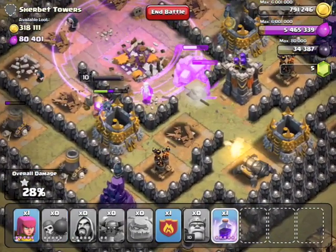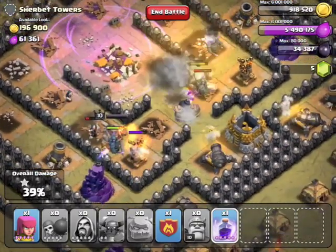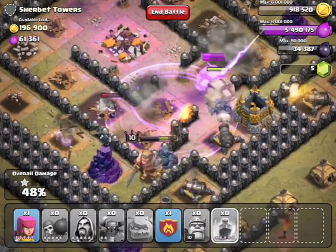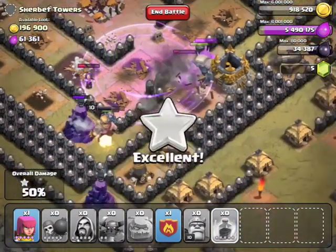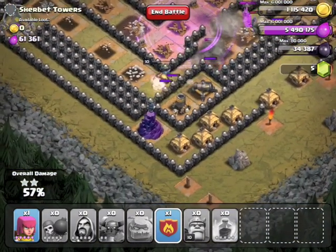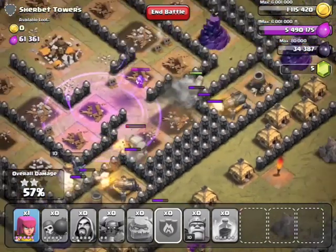As they get near the town hall — since the town hall has so many hit points — you want to put down a rage spell right on it so they can take it down quickly. It's always good to save one and deploy it in the area where they walk through in the center.